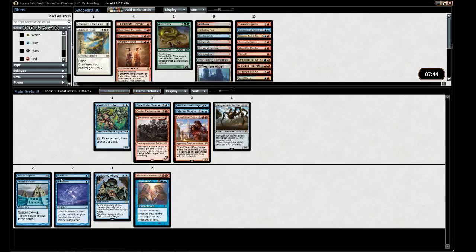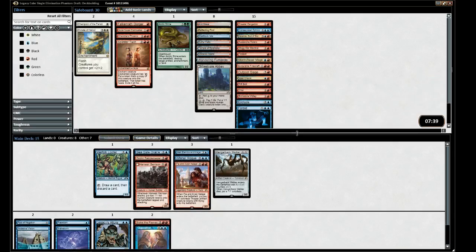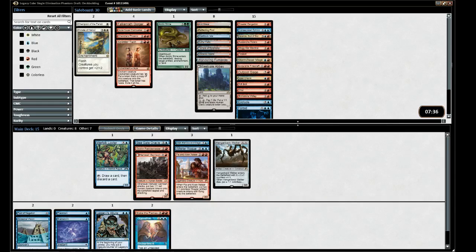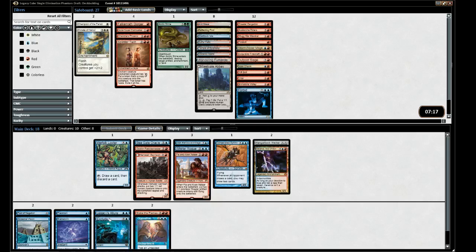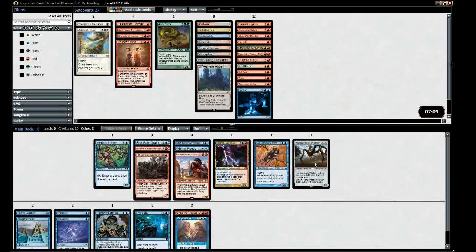This is maybe the core. Cards we're playing no matter what: Sphinx, Keranos, Exclude are the must-plays. Now we get to add five more cards.